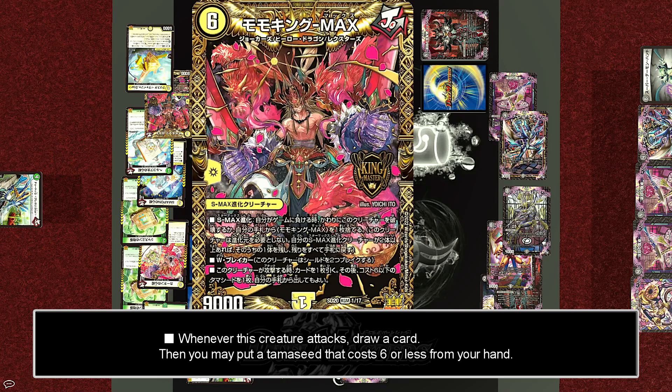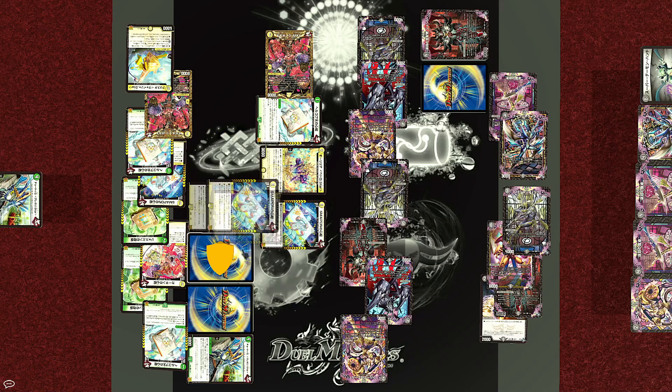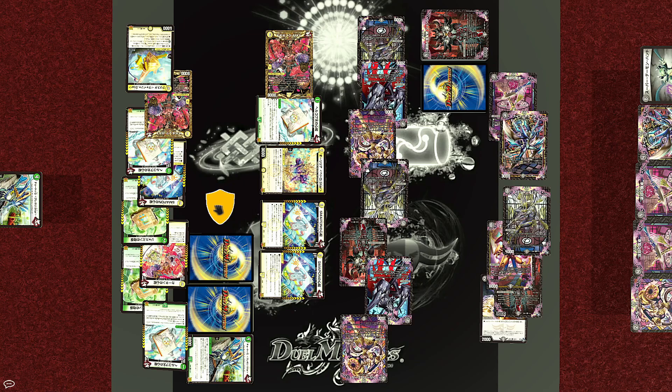Since it's an evolution creature, it doesn't suffer from summoning sickness and can immediately attack. When Momo King Max attacks, draw one card, then you may play one cost-six-or-less Tamashid from your hand. With one draw, Joe plays another copy of Smaphon's Memory for free. Once again, when this Tamashid is put, tap all of your opponent's creatures — not that there are any left. And with that, Wyn has no blockers on the field and no shields remaining. It's a direct attack and the match is over! The winner is Joe's Star Max Evolution. Just out of curiosity, let's take a look at his final shield... oh, it was nothing. Anyways, hope you guys enjoyed this look at some of the new mechanics in modern Duel Masters, and I'll see you guys in the next DM video.